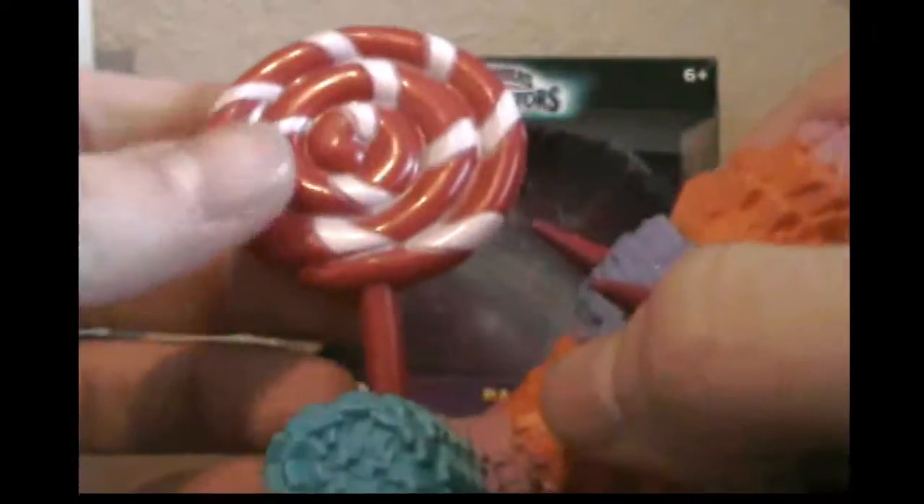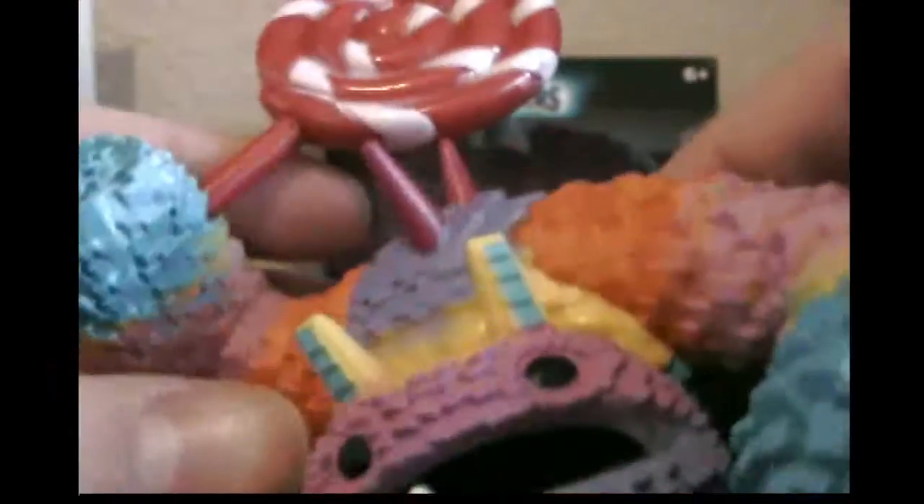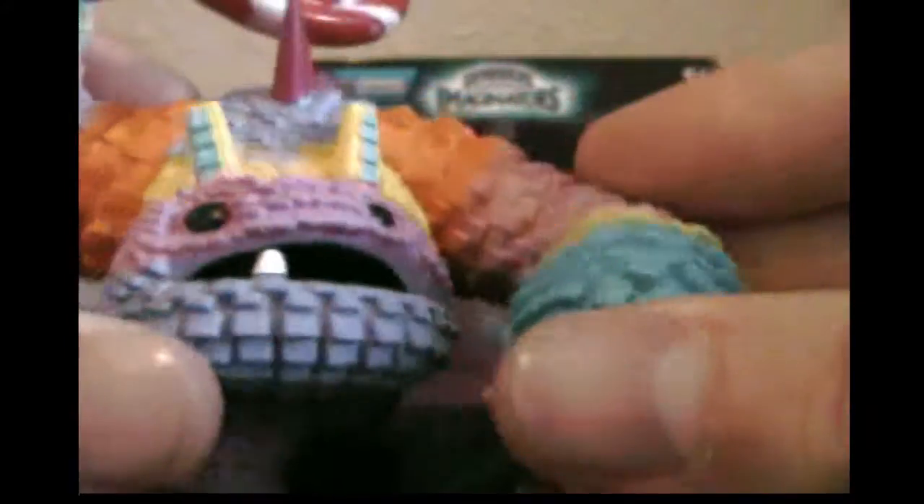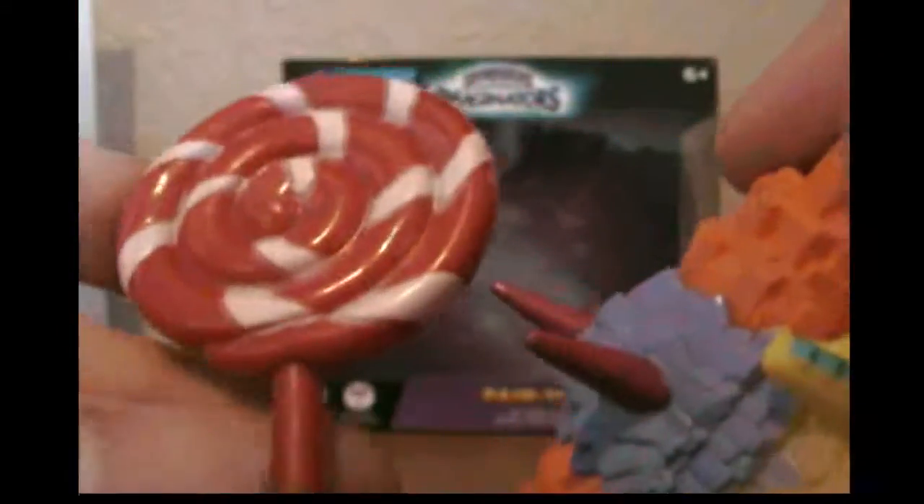He's got his giant lollipop he uses to smash enemies. They did nice details on his ears, and he has this little tooth popping out of his mouth, and these spikes on his back — they did nice on those. I like what they did mixing different colors together: blue, yellow, pink, orange that goes into purple.